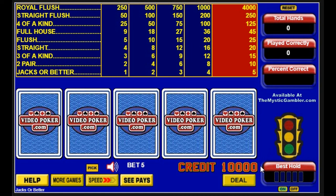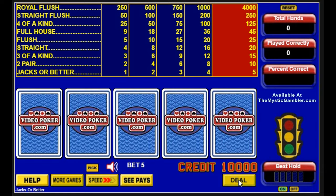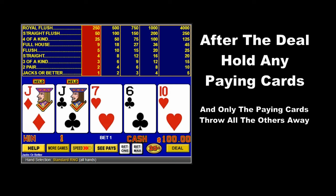The trainer uses a stoplight warning system: green means good hand, yellow means iffy, red means do not hold. The best hold is shown here, and that may not be what we always hold in our simplified strategy. After the deal, if you happen to have a winning hand, hold only the cards that make up that winning hand and throw all the other cards away, because that hand could be improved to pay even more.